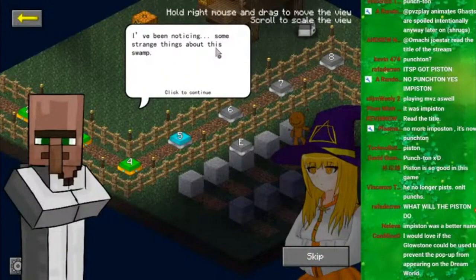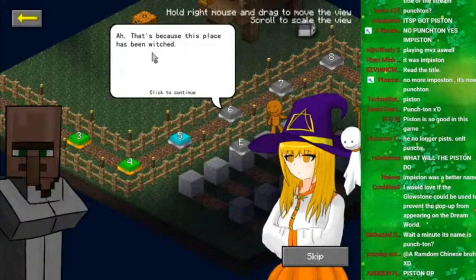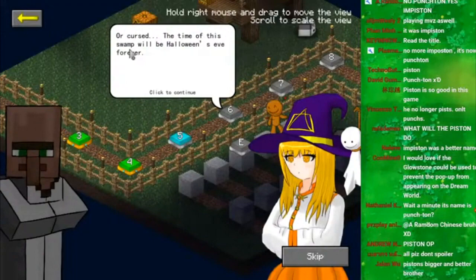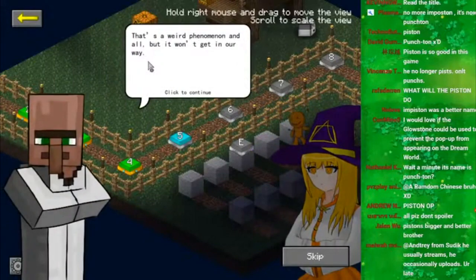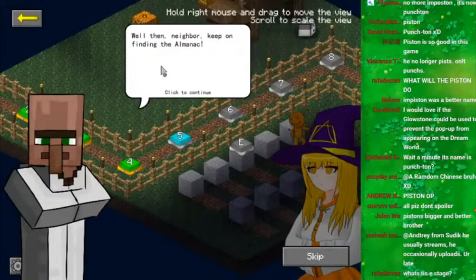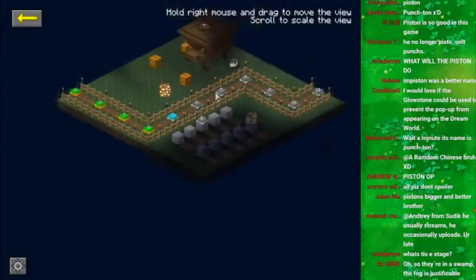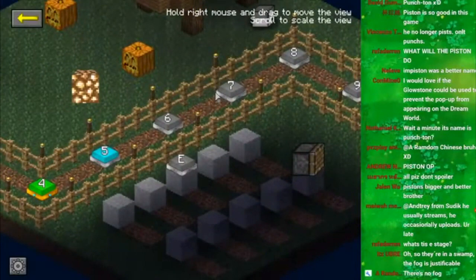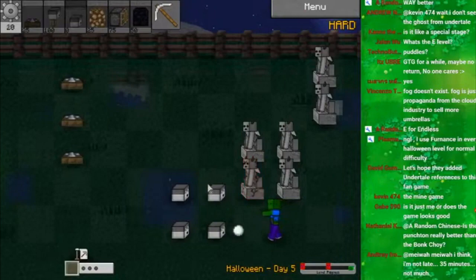I've been noticing some strange things about this swamp — we've stayed here for four days but it's still Halloween's Eve. That's because this place has been cursed — the time of the swamp will be Halloween's Eve forever, just like a mysterious painting where time stopped eternally. That's a sweet phenomenon, but it won't get in the way. Well then, neighbor — keep on fighting. There's a lot of story in this game.